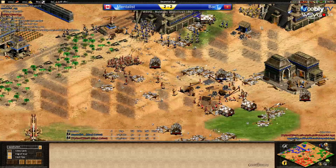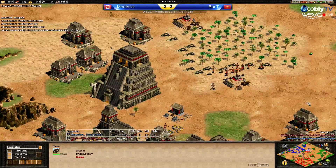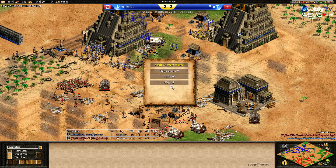Very well played by both. I thought Mentalist had a good chance earlier when he was pushing the left hand side. If he had carried on... but he just got outmassed in the end. It's hard to tell — I'm not very good at Mayan micro, so I'm not sure who microed better.